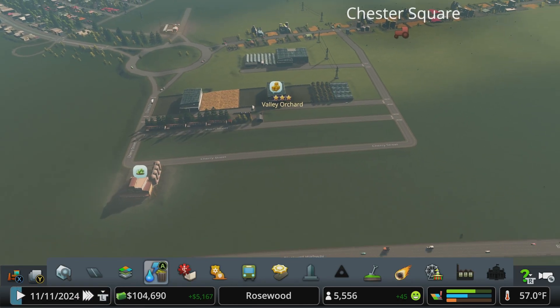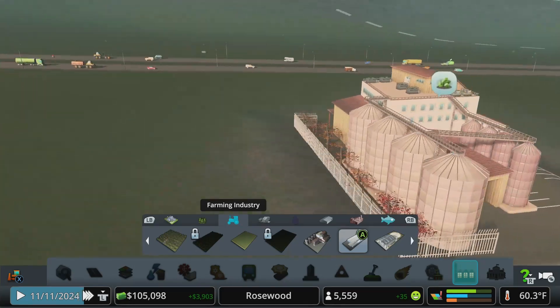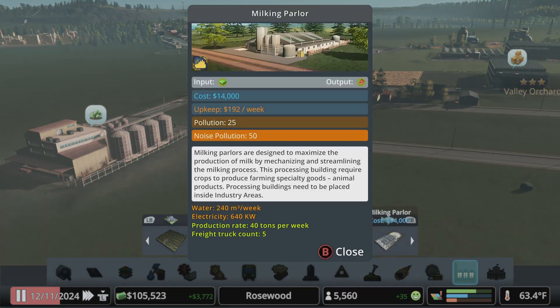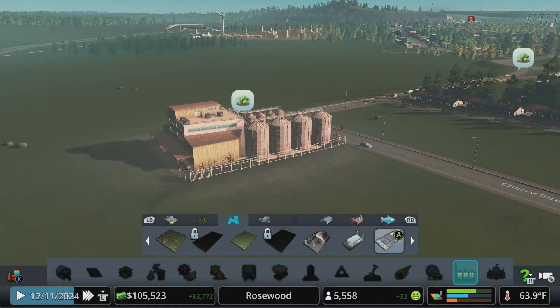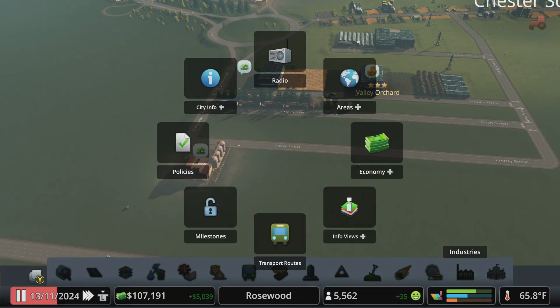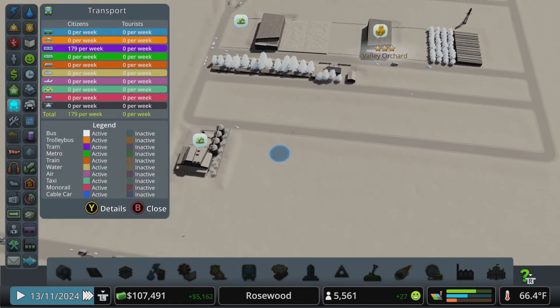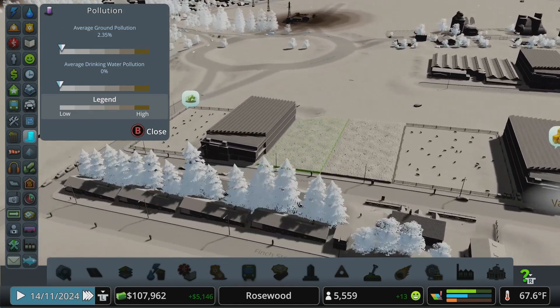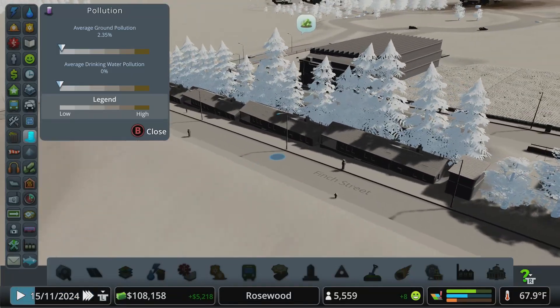We've dropped in a couple of extra fruit fields. We dropped in the flour mill. There's a milking parlor — pollution and noise push. You've got to watch out for these things. The processing buildings generally pollute where the regular farm buildings don't. That's why I put that one off to the side, because you don't want to pollute your farmland where you're growing food or where people are living.